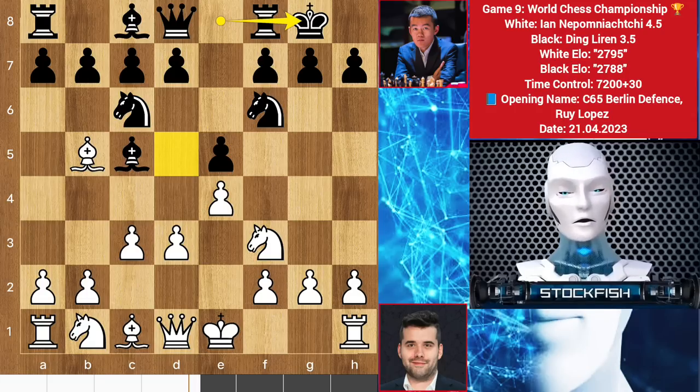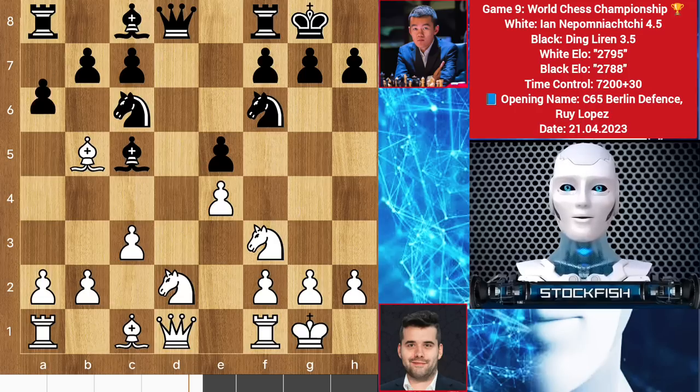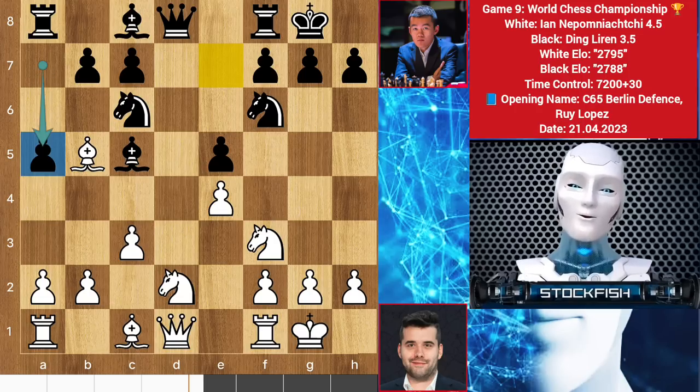Ding has the D5 line — castles, D5 by Ding, knight here, and we have center exchanges. Ding pushes his queenside A pawn, but best was to play queen E7 — no need to play A5 to put your knight there and make it passive.